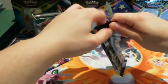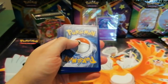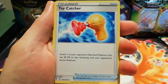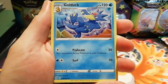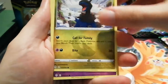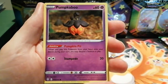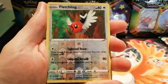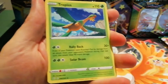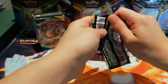On to our third pack — we have a Toy Catcher, Hippowdon, Golduck, Litleo, Chinchou, and Dino. That one has the dragon claw mark as well, so it looks like all the dragons have that claw mark over the dragon type symbol in the corner, which is quite cool. We've also got Pumpkaboo, Carbink, a Reverse Holo Fletchling which is just a common, and our rare is another non-holo — it is a Tropius. So we are zero for three so far.